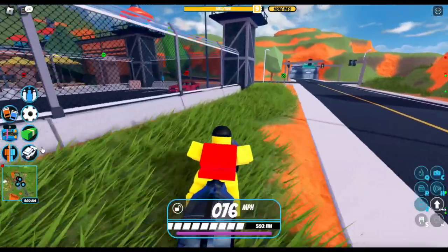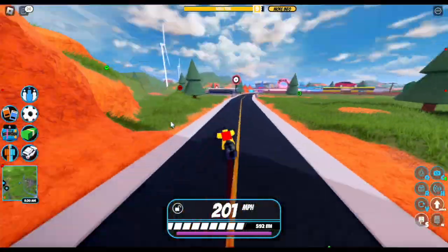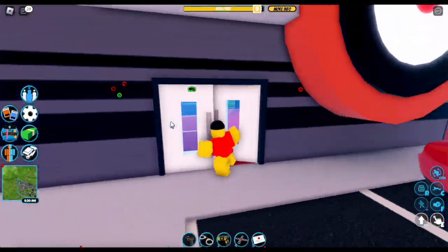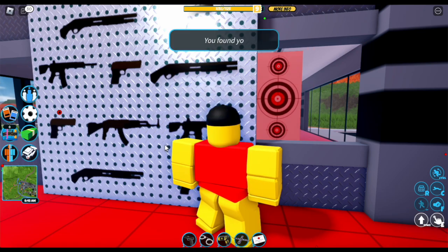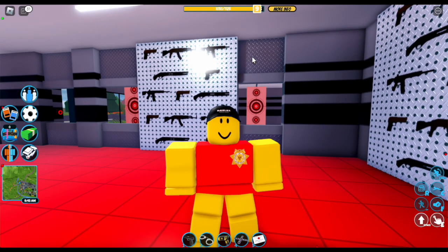You need to find five items. The first one is at the gun store. We're going to go there and find it. It's called the Gilly Rifle and you want to click E, and then you've found your first hidden toy. Find the others and check in front of the prison to see your progress.